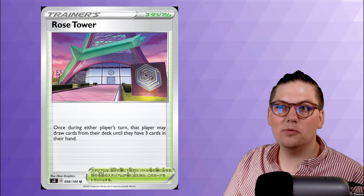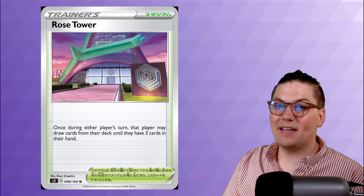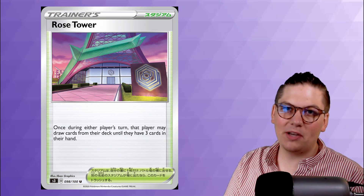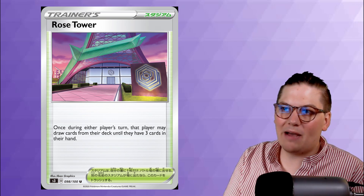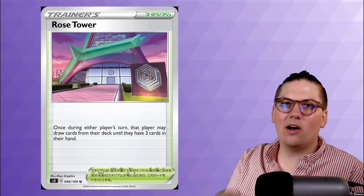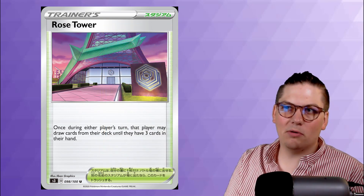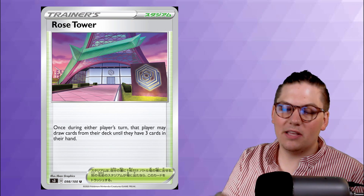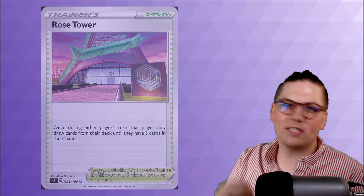Number 2 is the stadium Rose Tower. Once during each player's turn, that player may draw cards from their deck until they have 3 cards in their hand. There's a dearth of viable stadiums — many decks play Chaotic Swell just because they need something — but Rose Tower has a powerful, universally useful effect. This is a card that saw a ton of play when it was Oranguru, and now as a stadium it's absolutely broken. It can be used in almost every deck for great effect, which is why Rose Tower comes in at number 2.